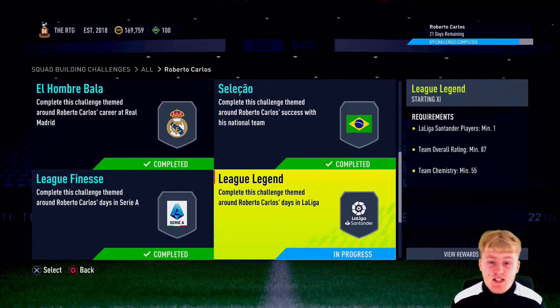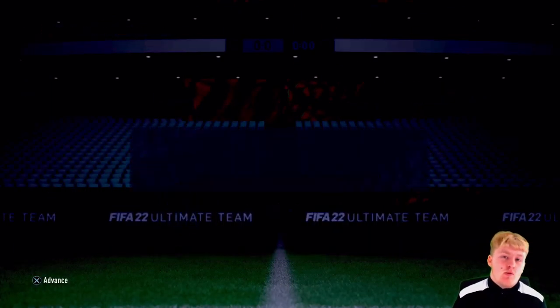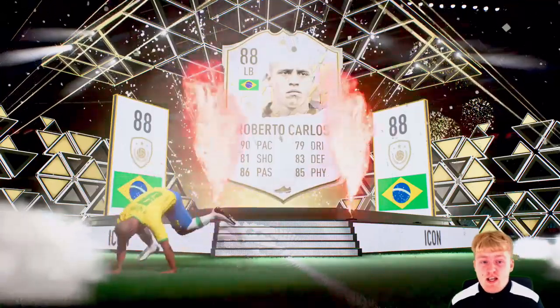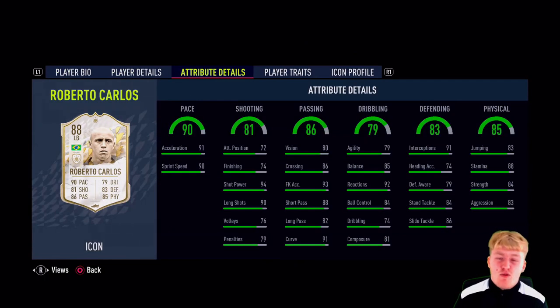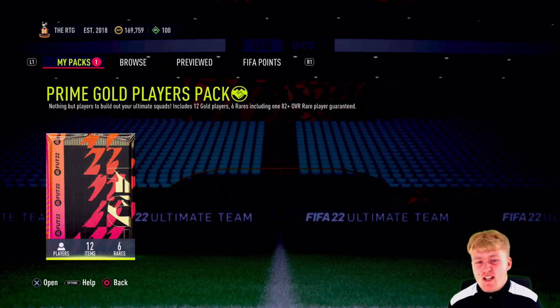This is the final squad to submit - an 87-rated team. We pretty much bought everyone, including Lewandowski for 60,000 coins. Roberto Carlos is now in the team - he's 88-rated, 90 pace, 81 shooting at left back, with free kicks for days. He's the free kick taker for pretty much the rest of the year. He's worth a million coins on the market, which shows he's a fantastic player. His three-star skill moves and one-star weak foot aren't ideal, but at five foot six he's nimble on the ball.